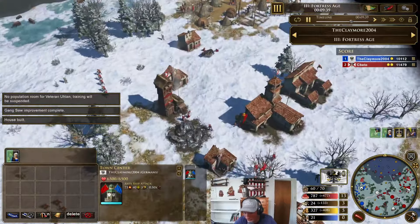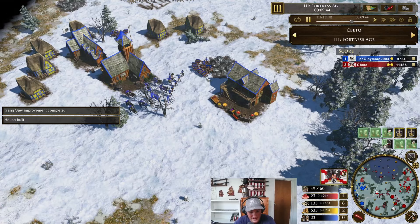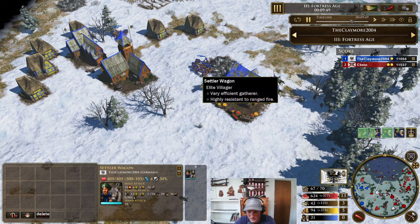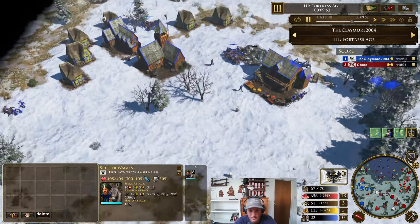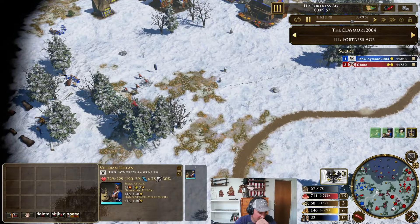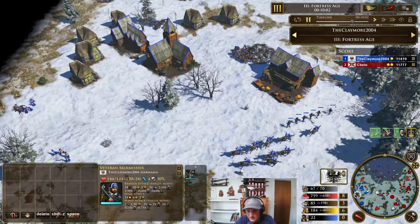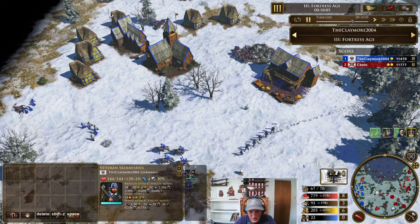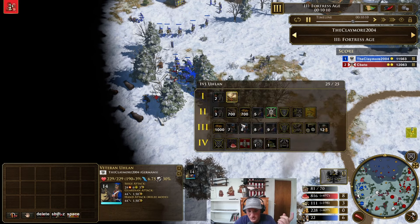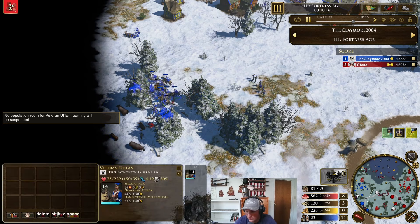House goes down. How many vils is he at now? 23. I'm at 21 plus 8 — 29. So I'm 6 vils ahead, pretty much. But I do have placer mines, so I might be 8 vils ahead. I don't think he has placer mines. So I'm at 9 ulans plus 6 skirms. That's 14 ulans, ship 8 skirms, plus 4 more ulans. And I'm going to clear up all these rods and not lose a single ulan.